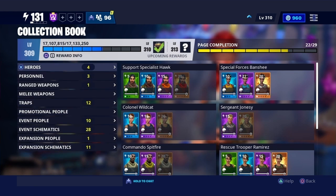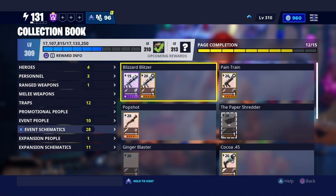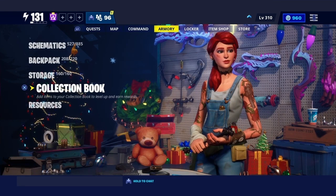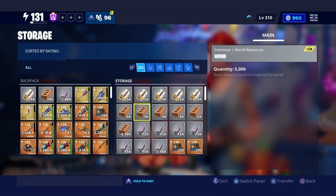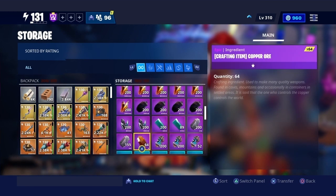My collection book is at level 309. I have a lot more stuff I could slot in — I could slide in about 28 items — but I've already used some of those, so I can't slot them. My storage is maxed out as well.